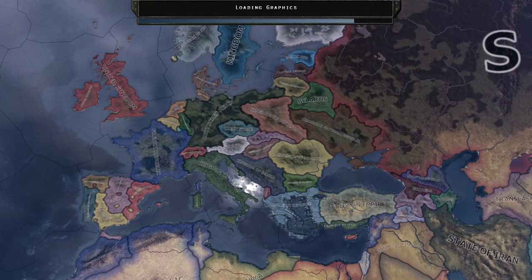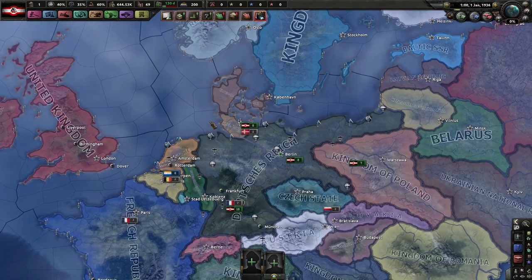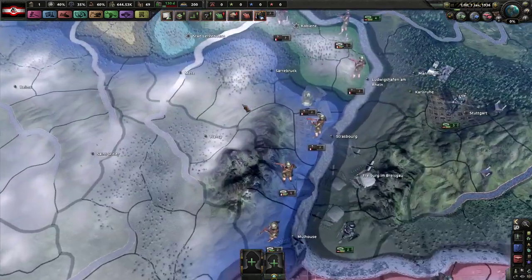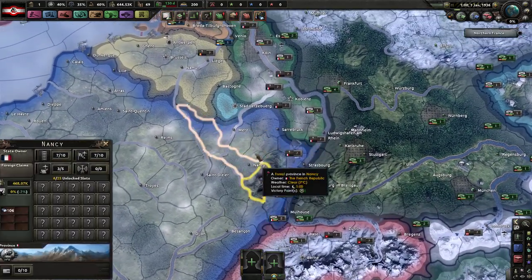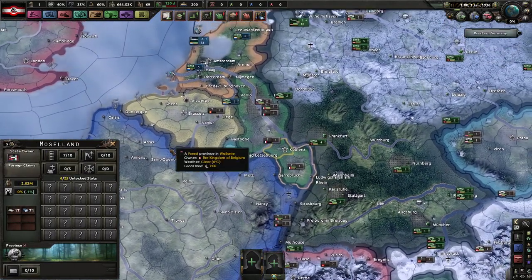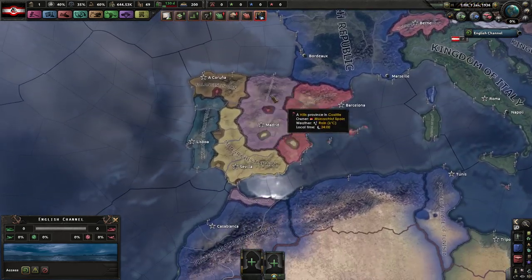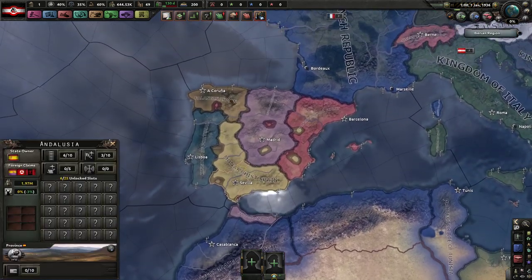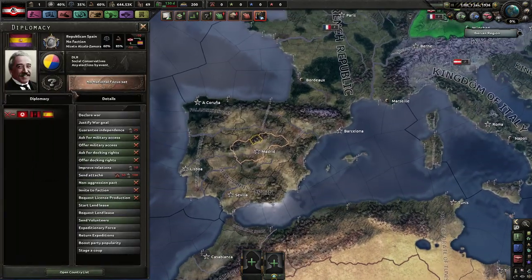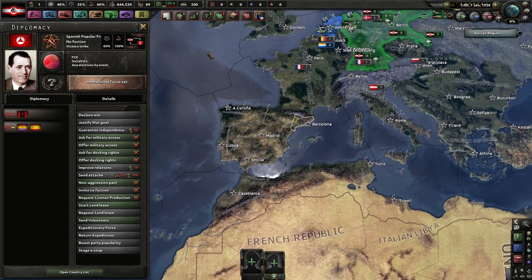One thing you'll notice is that while the map looks like a bizarro version of the vanilla Hearts of Iron 4 map, there are significant changes. France holds more territory — not only Alsace-Lorraine but also the Saarland. There's a Spanish Civil War at the beginning of the game between the monarchists, Phalangists (national populist and Falchist ideologies), republicans, and socialists.